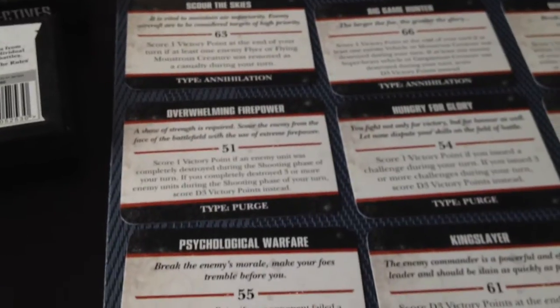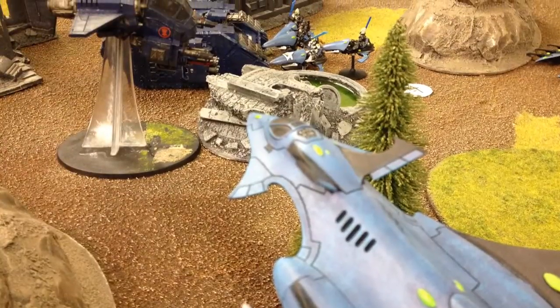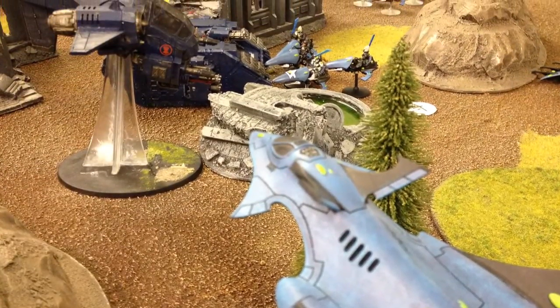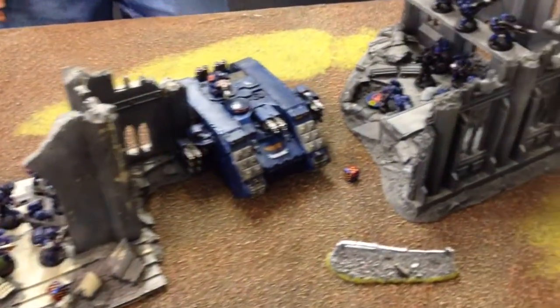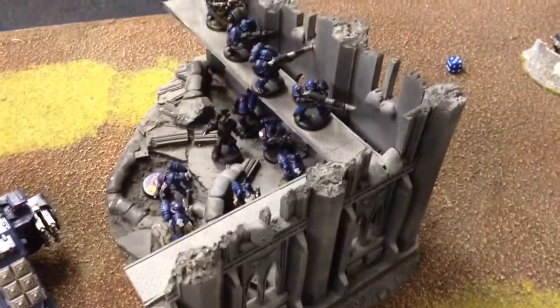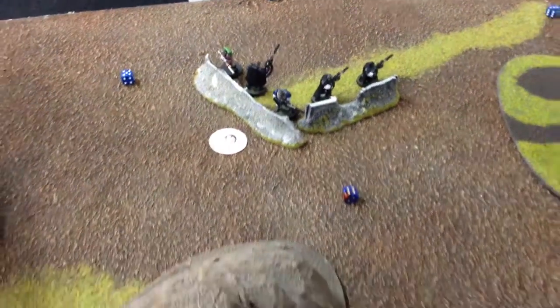You're going to find tactical objectives as part of the Maelstrom of War missions in your rulebook. Depending on the mission that you select will determine the different types of play style you're going to experience with tactical objectives. To start off you're going to need at least six objectives with one through six marked on them. These different mission types are going to require you to roll on a table within the rulebook.